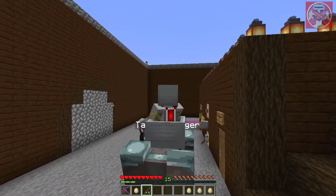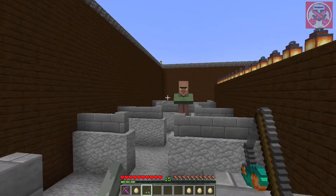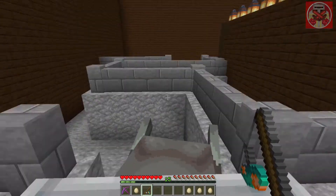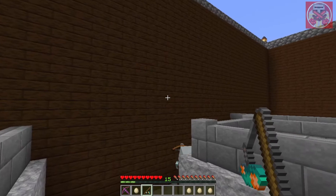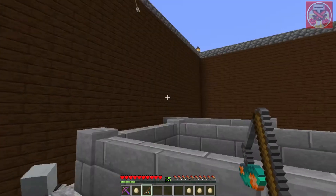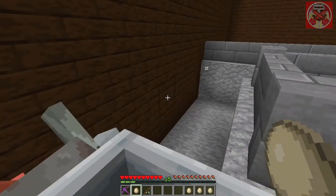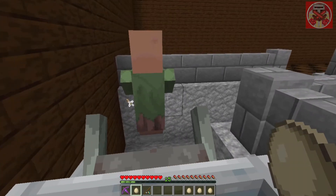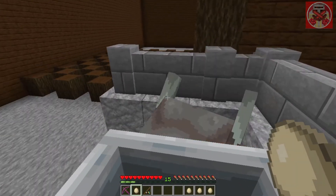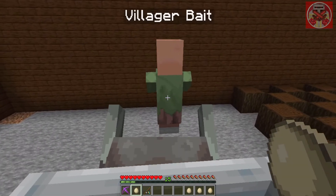It basically gives the same function as using a carrot on a stick to make a pig go wherever you want. I made this little obstacle course to show how effectively you can control the ravager. It's a little difficult to steer through tight obstacles, but you can make it go wherever you want. If it doesn't work in tight spaces you can spawn in the villager bait to make it easier, because the ravager will go wherever the villager is.